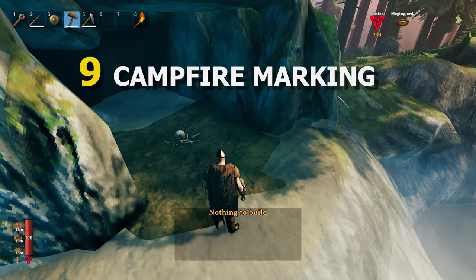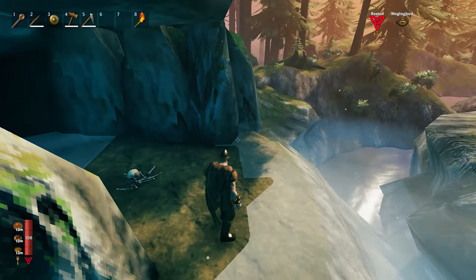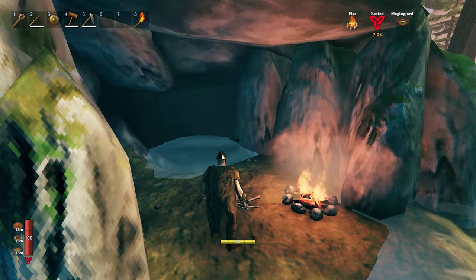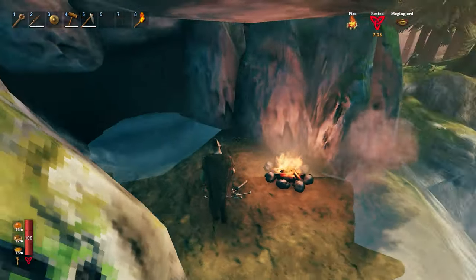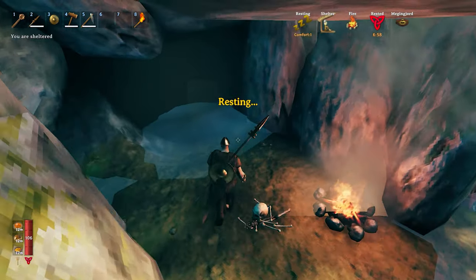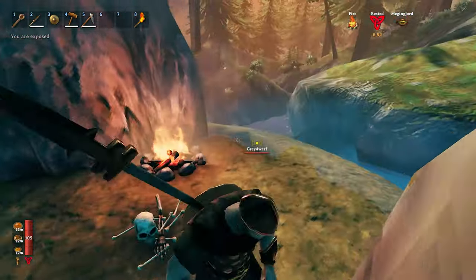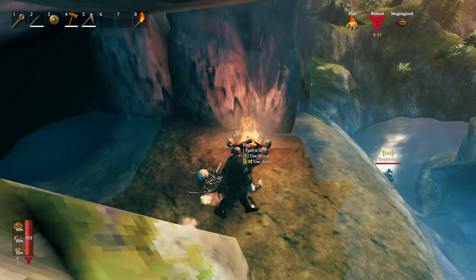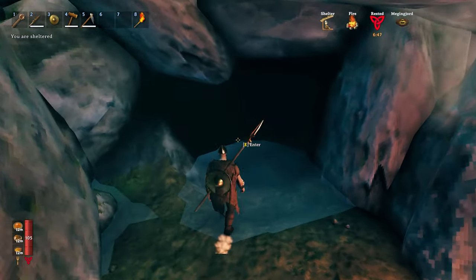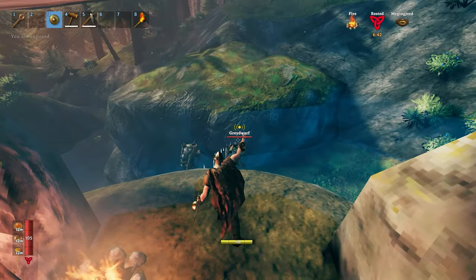For tip number 9 we have campfire marking. Now because you can't mark your dungeons on the map, it will be a smart thing to just leave a campfire open near your dungeon. So let's say this Troll Cave right here — we have this campfire right here. We're just gonna fill it up a bit, and now I know by the time I wander through the Black Forest and get back here that this dungeon is actually checked and verified.